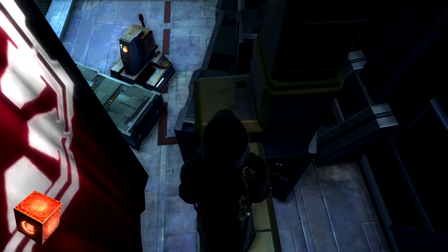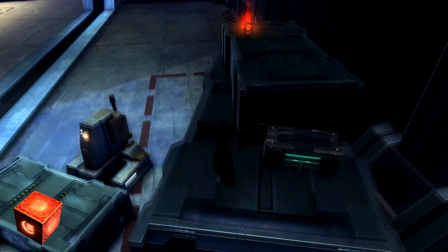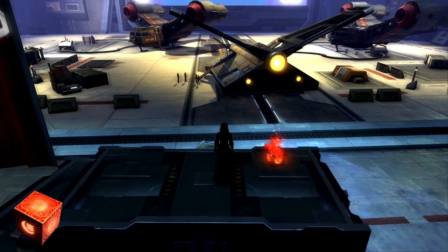Once you get here, there's a little jump you'll have to make. Back up and jump forward, and that way you will mind the gap right there. From there, you'll be able to jump up the crates and get your Red Mastery Datacron.